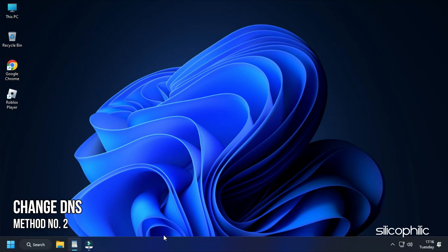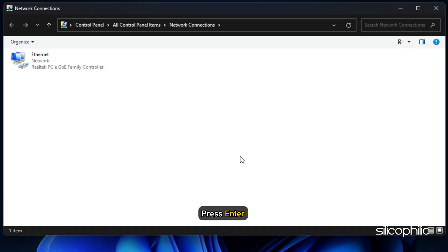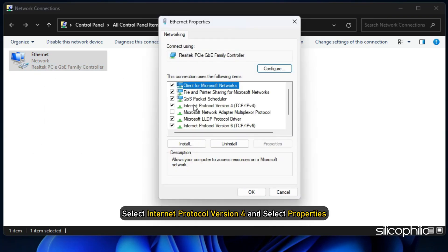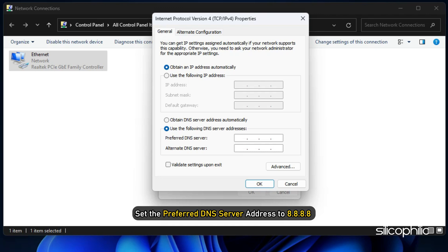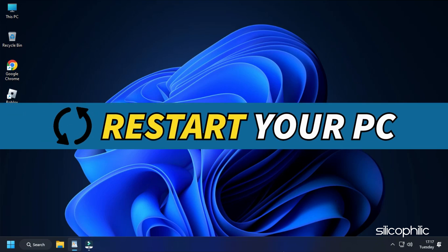Method 2. Another thing you can do is change the DNS settings. Open Run and type ncpa.cpl, then press Enter to open the Network Connections window. Right-click on the network adapter you are using and select Properties. Select Internet Protocol Version 4 and select Properties. Set the preferred DNS server address to 8.8.8.8 and the alternate DNS server address to 8.8.4.4, then click OK to save the changes.